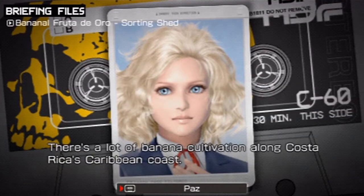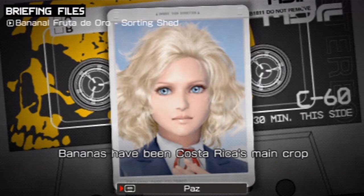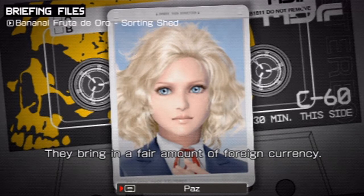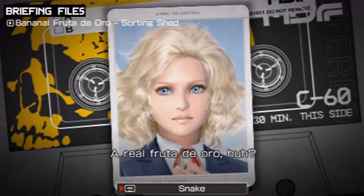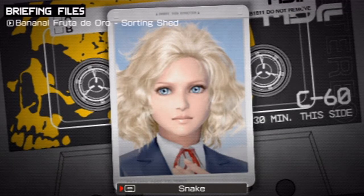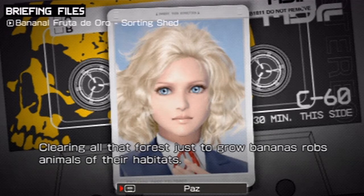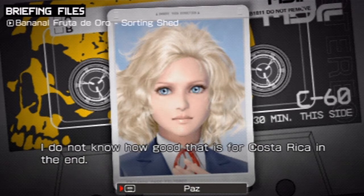There is a lot of banana cultivation along Costa Rica's Caribbean coast. The area is dotted with banana plantations. Bananas have been Costa Rica's main crop since they were introduced from Panama in the 19th century — they bring in a fair amount of foreign currency. A real fruta de oro, huh? Sí, but exporting all those bananas requires a ton of land. Clearing all that forest just to grow banana shrubs robs animals of their habitats. I do not know how good that is for Costa Rica in the end.